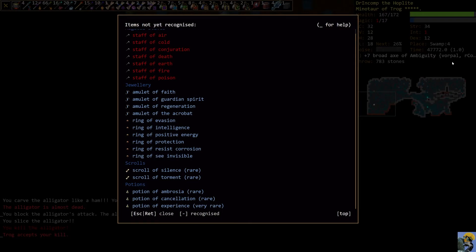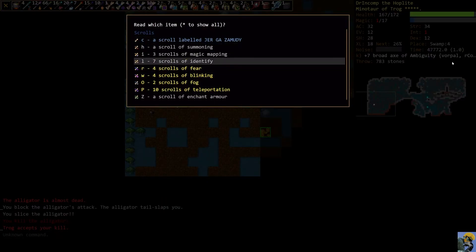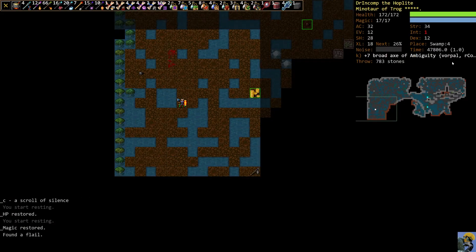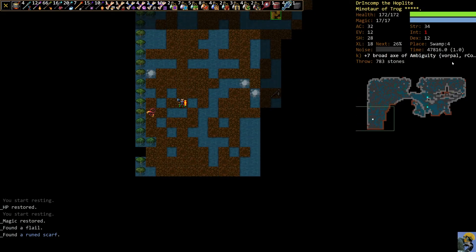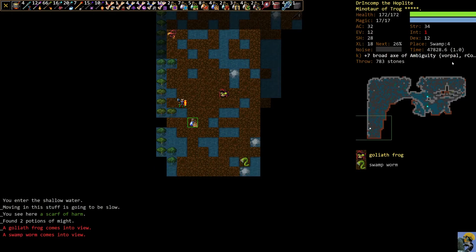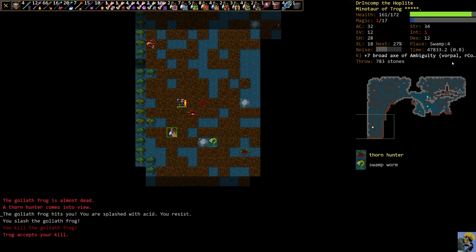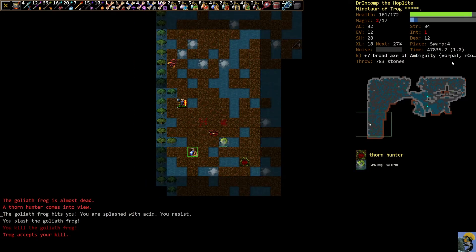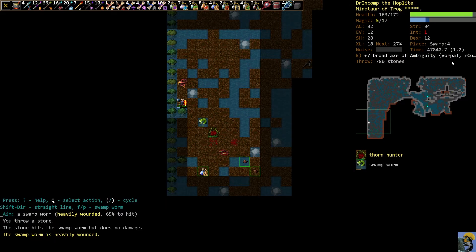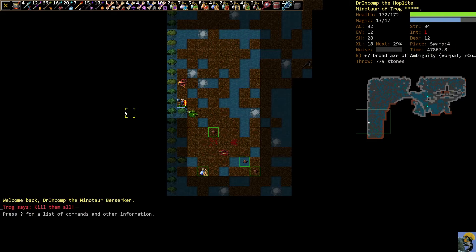What scrolls do I not know? Silence and Torment — that's it. Let's go ahead and use an identification scroll. It's Silence. Silence is actually fantastic for us — we can use that against some kind of spellcaster and be really happy. Thorn Hunter coming on. Got it.